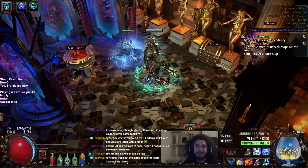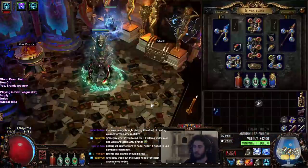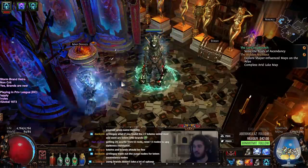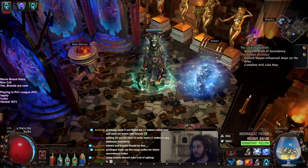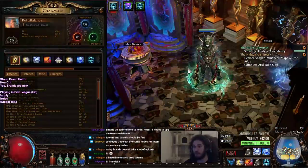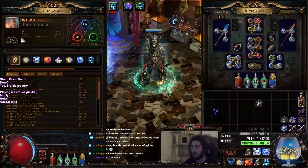Why hello and welcome everybody, it is pox again. Today I want to show you guys the progression with the Storm Brand character. I did indeed die at level 70 on day one — I'm sure you guys saw that video, if you didn't feel free to check it out, the rip is pretty funny. So we're back here with day 1.5 slash 2, we relevelled, we're level 79 currently.